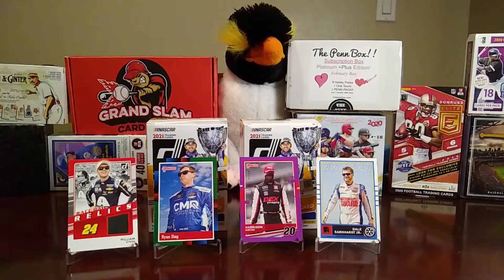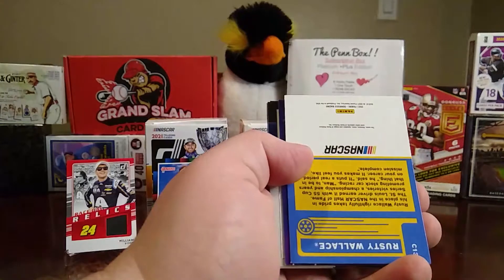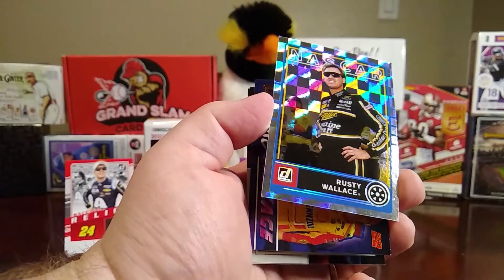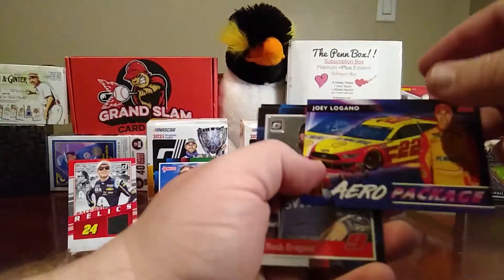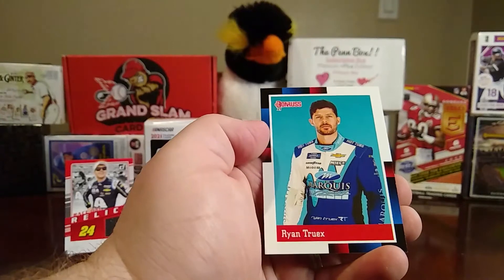Three more packs left — still have the relic or auto. We have a Joey Gase, Justin Allgaier, Ray Black Jr. gray parallel, Clint Bowyer orange. We have a Rusty Wallace NASCAR card — it's cracked ice or something. Then a Joey Logano Aero Package card, a Noah Gregson optic, a Ryan Newman retro, and a Ryan Truex retro.